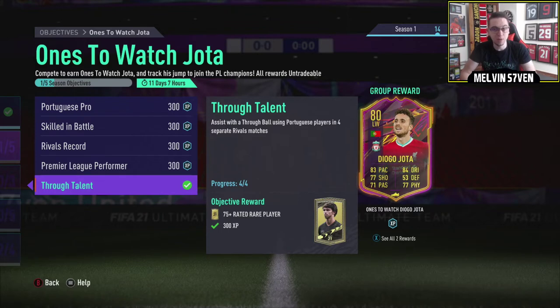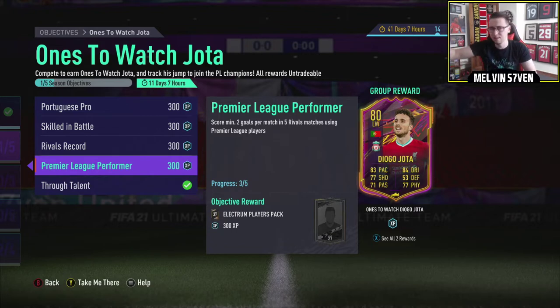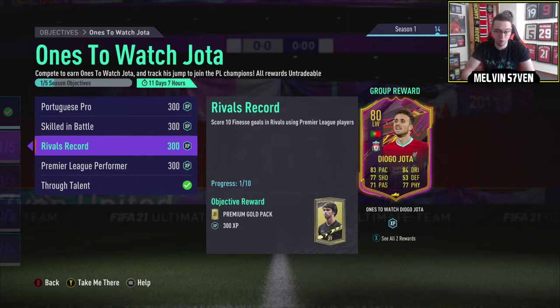The rivals bits - you've got Through Talent, which is assist with Portuguese players. You could do it with Diego Jota or Bernardo Silva, or switch it up and hybridize with a Liga NOS team. It's not too difficult. I'm in Division 2 at the minute which feels good because last FIFA I was around Division 5 most of the time. So doing objectives is quite difficult if you don't have the very best. I did it with Bernardo Silva. Score two goals per match in five rivals using a Premier League player - just get a full Premier League squad. And score ten finesse goals, you'll accumulate that as you go.